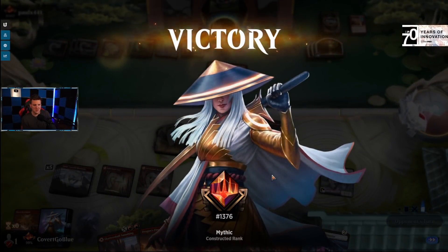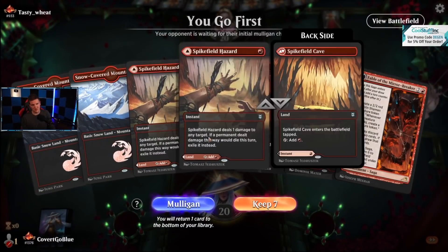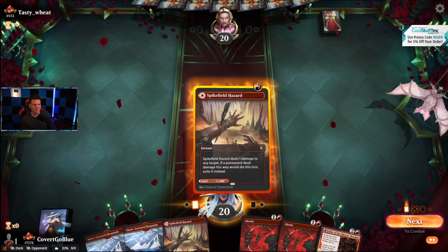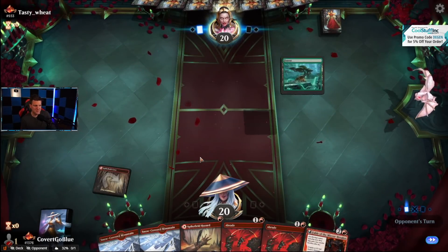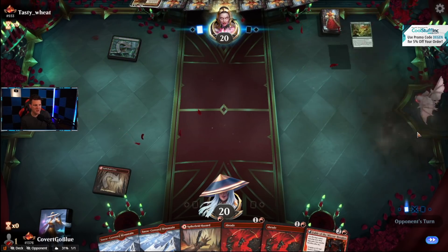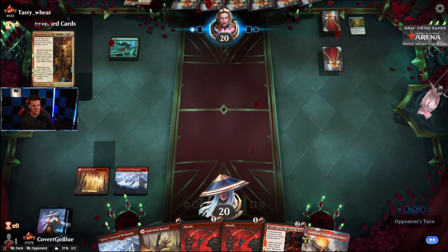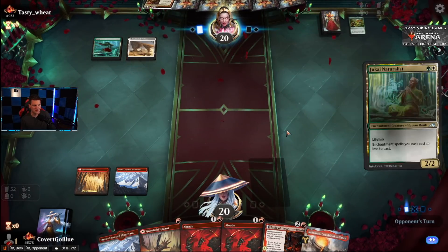Good, good, good — superior Goldspan deck located. Hopefully they're playing creatures and we kill them. Kill them, Fable, kill whatever they play. Go to sleep, you silly bat — okay, they're playing creatures. This is probably gonna come down to how many Showdowns they draw. They drew one already — great, yes, we lose.